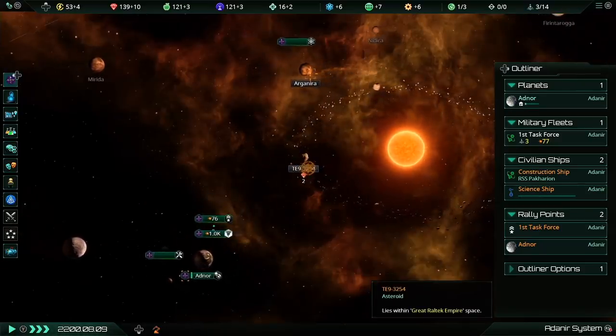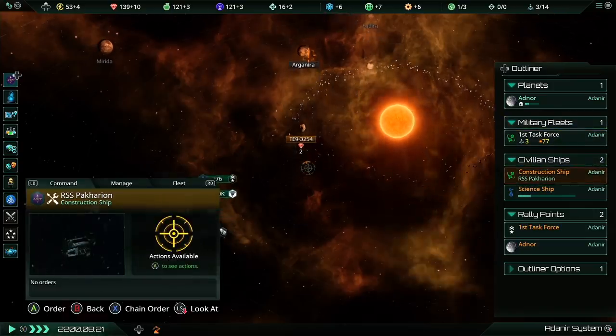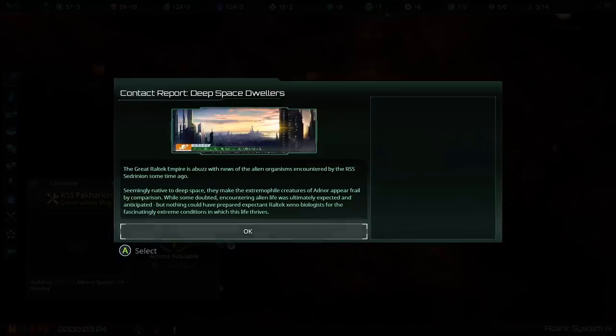We have these minerals over here we'd like to mine. I'm going to go into the outliner on the right, choose my construction ship, point it at this asteroid, hit A, and tell it to build a mining station. It's going to cost 90 minerals to build but will give us two minerals per month, so in 45 months it'll have paid for itself. You will want to build mining stations on all the places where you can in the long term.